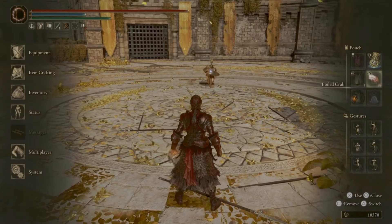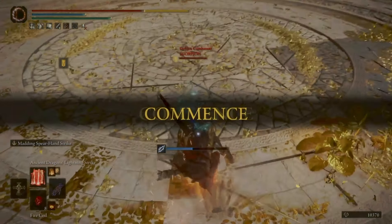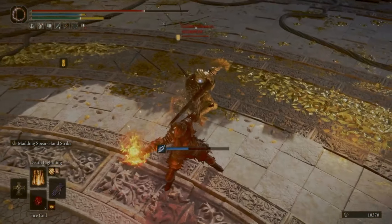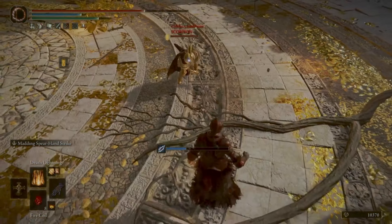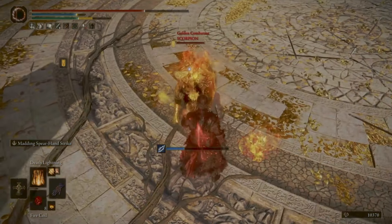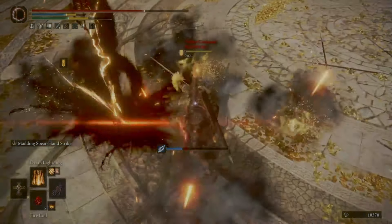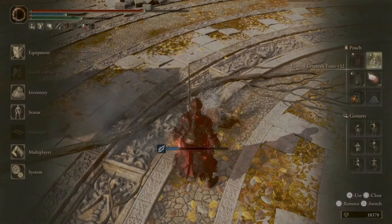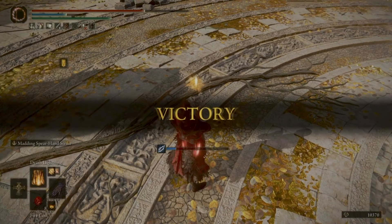Hey YouTube, here's some Colosseum duels with Madding Hand, which has the wonderful Madding Spear Hand Strike L2. When you catch someone with it — especially some clown who bumrushes you at the start of a duel — you can just hit them for 2,000 damage with Death Lightning and finish them off. GG buddy.